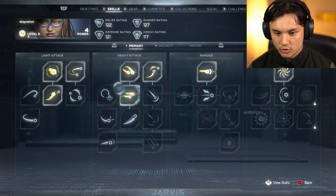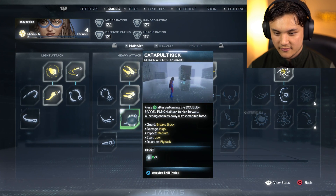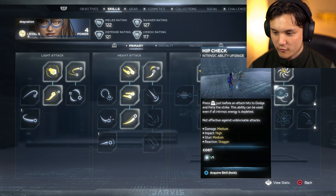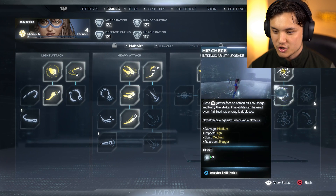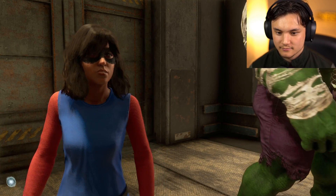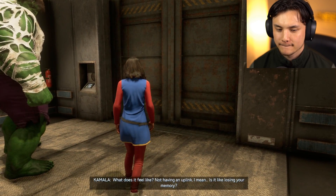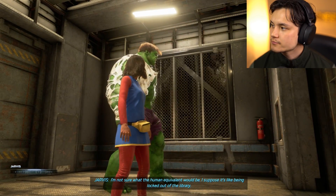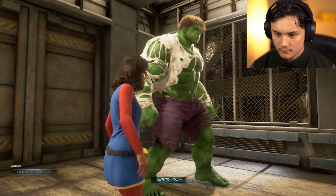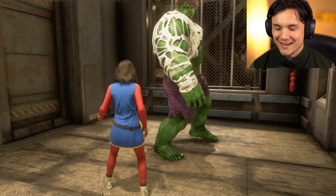We can purchase a couple more - press triangle after performing a double barrel punch to kick forward. I like that one. And then I'm going to upgrade my intrinsic ability - press R2 just before an attack hits to dodge and parry the strike. That sounds good - I like parrying. What does it feel like not having an uplink? I suppose it's like being locked out of the library. Oh, like when they shut off the Wi-Fi. Quite.